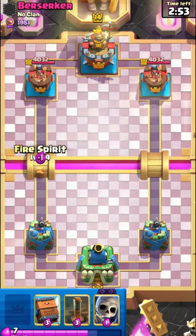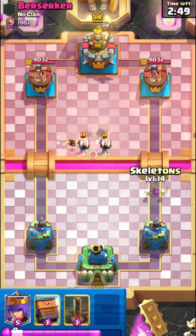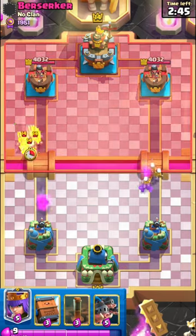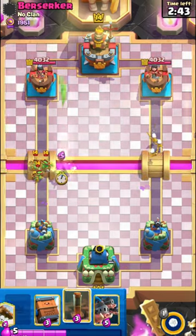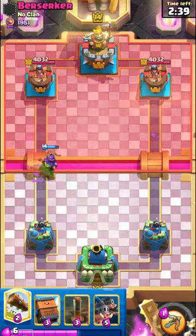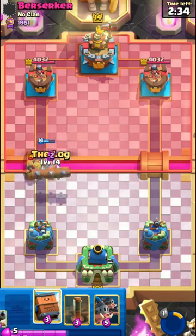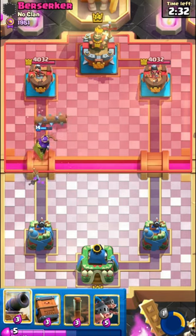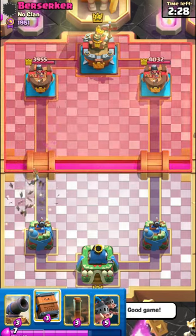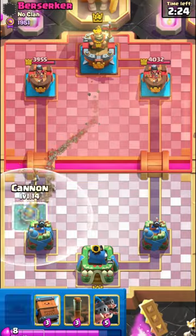This next game will be against Miner Wall Breakers, so another hard matchup with this deck. What makes this matchup so hard is that they almost always have Bomb Tower, which counters my Hoggies very well. Even if I use Earthquake for the Bomb Tower, it still destroys my Hoggies. And they have a really fast cycle so out-cycling them doesn't work either.